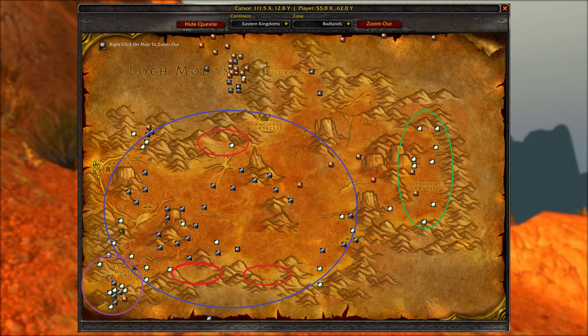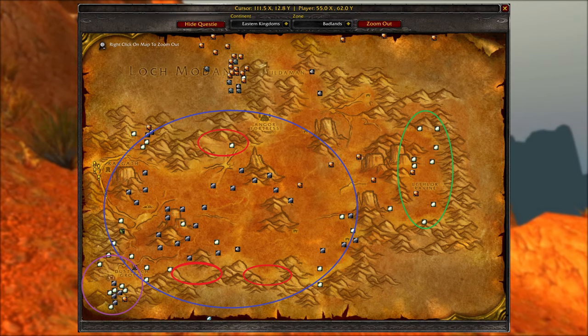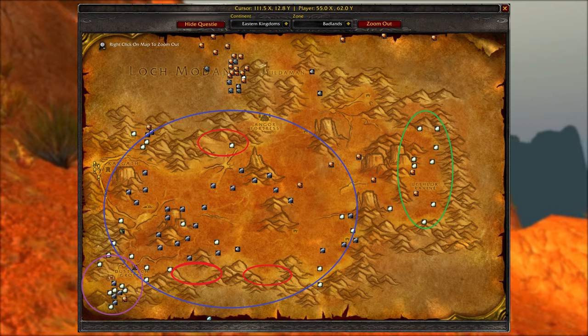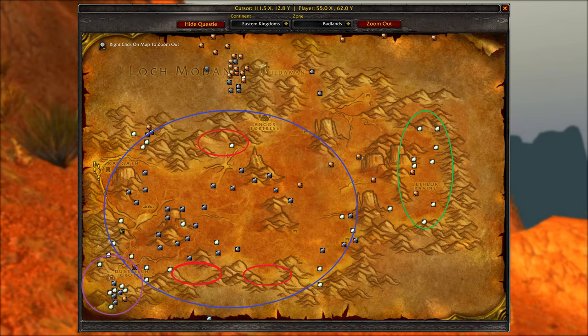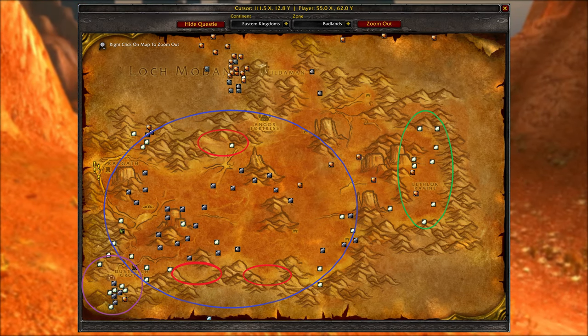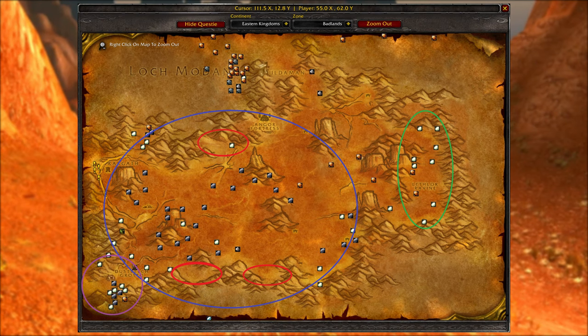More importantly, you can turn solid stone into grindstones in blacksmithing, which can be used in many different recipes. The blue areas are best for farming ores. The purple areas contain a cave full of ogres and treasure chests, and the green areas have dragons. You could probably get some good money skinning the dragons, though I'm not a skinner.